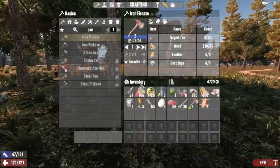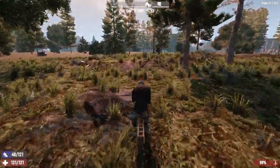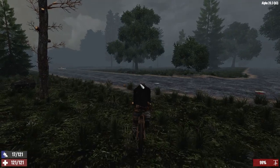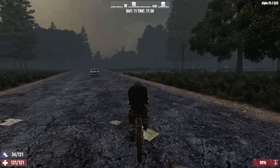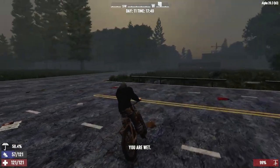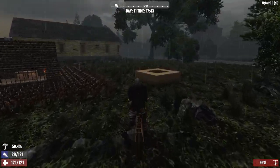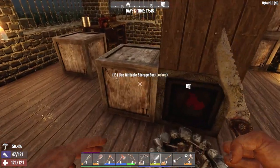Now what we can do is dump some of this crap off. We can throw the axe into the furnace. Where am I going? Trader Jen's is over there. We can go pick up another quest, and we might be able to squeeze off a level one POI. And that way we'll be able to actually earn a little more cash. Unfortunately I was hoping to buy some 7-6-2 rounds from her, but no such luck in that regard.